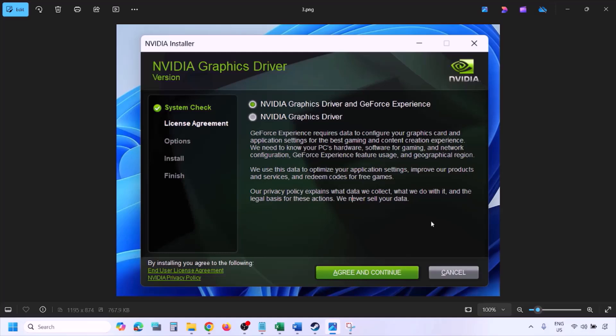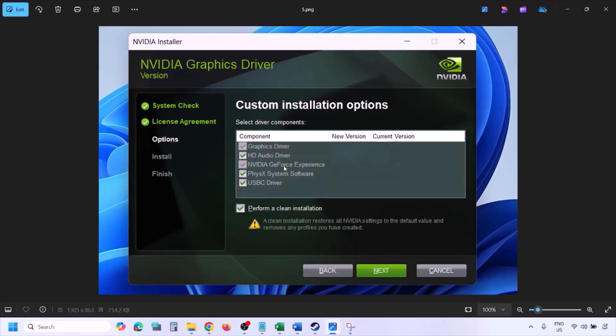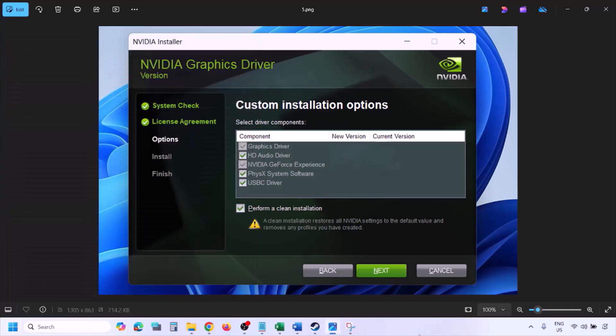Click Agree and Continue, then select the Custom option — by default Express is selected, so select Custom and click Next. Put a check on the box which says Perform a Clean Installation. Make sure you check Perform a Clean Installation, click Next, and let the installation complete. Once done, restart your computer, and after the restart launch the game.